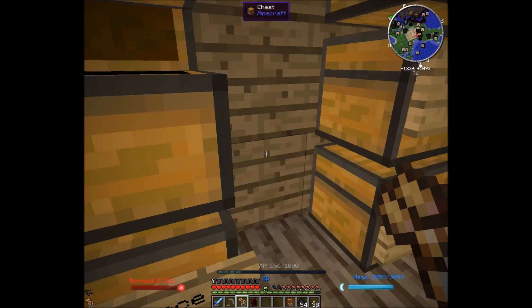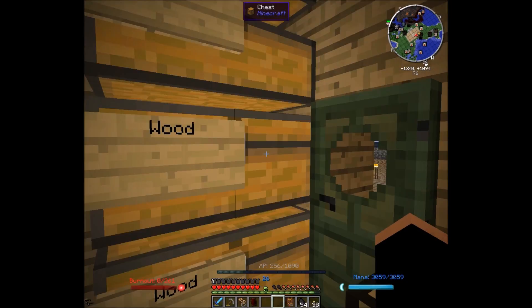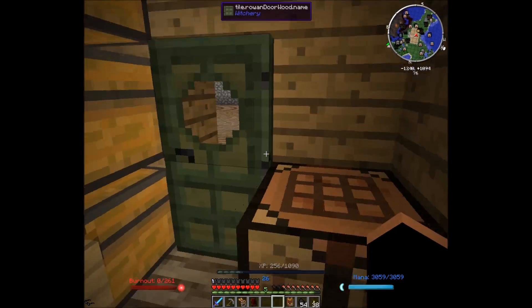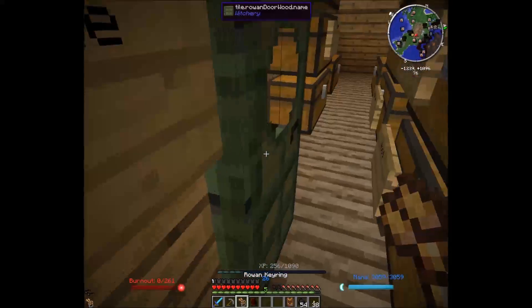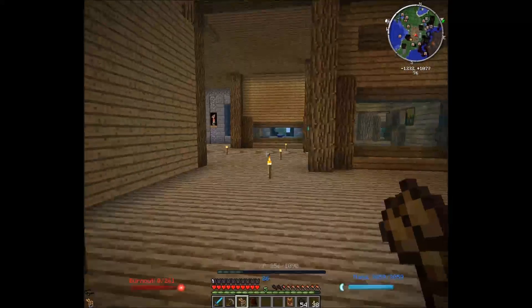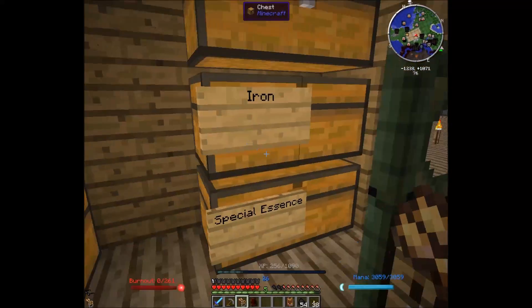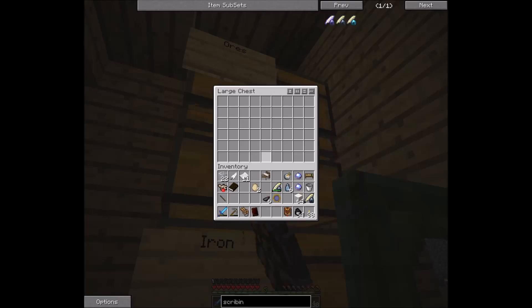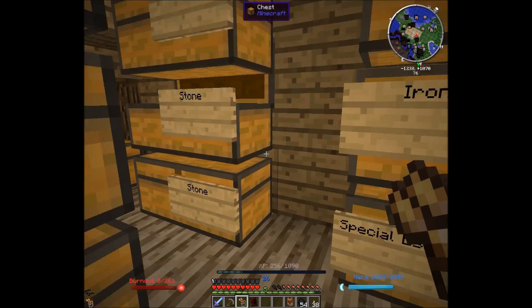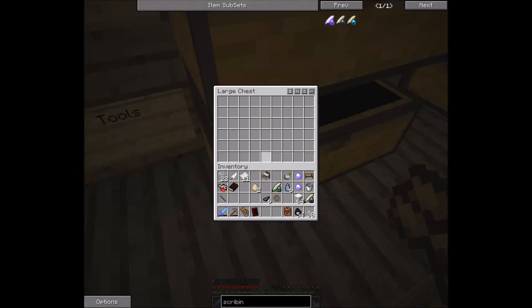There it is! I still want the dig spell and the light spell. Let's go back out and check the other side to see if there are any books — iron, special essence, mob drops, stone tools.